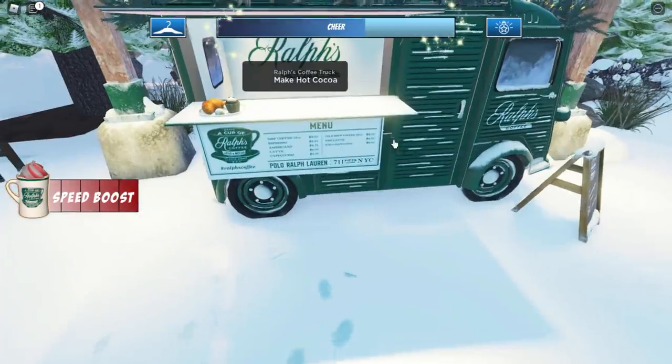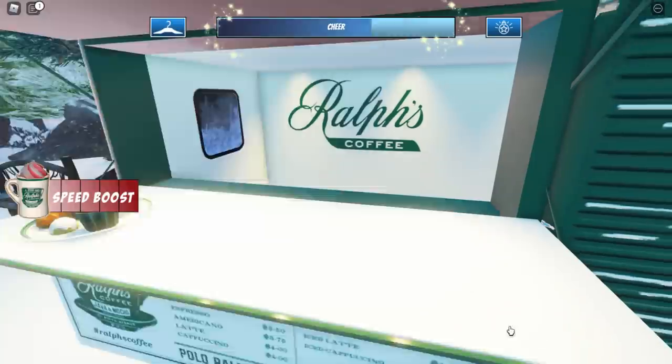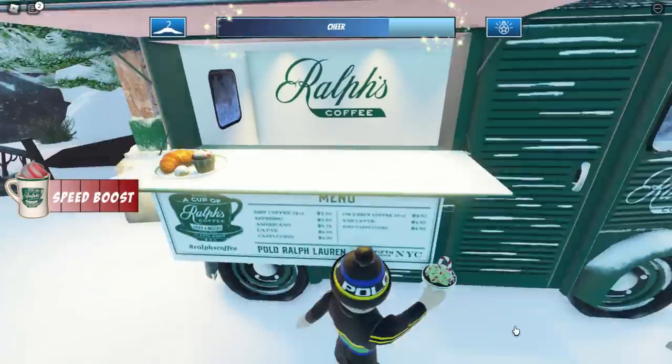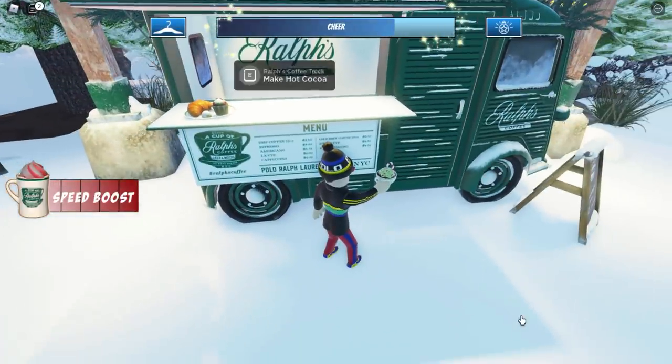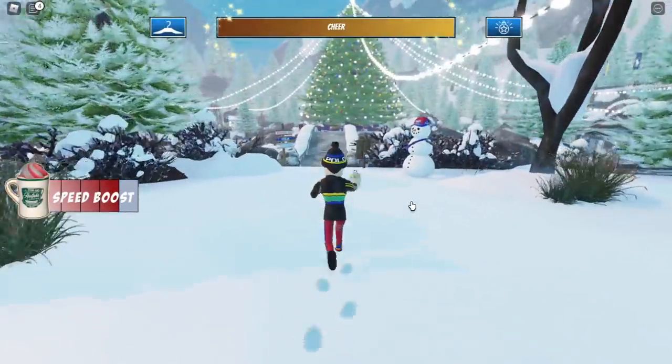If you're not sure what I'm doing — I'm bad at explaining — you press E on the car, then spam Next and basically create a ton of hot chocolate drinks. We're just trying to fill up the cheer bar as quickly as possible. I really don't like spending too much time on these repetitive mini-games, so this glitch is perfect. I'll be back once the bar is full.